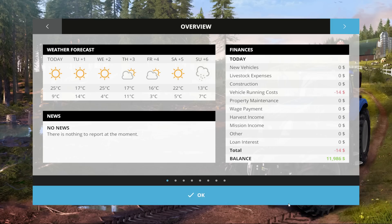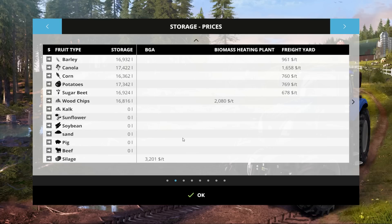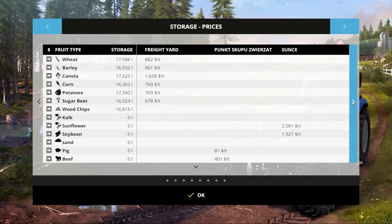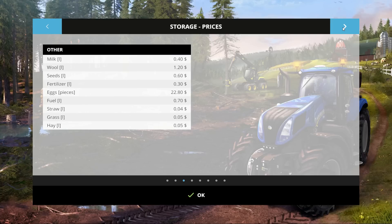Let's jump to our iCard and see what's going on. We have the usual crops as well as sunflowers, soybean, and sand. We also have the usual animals, plus pigs and beef. There are a few sell points: BGA, biomass, freight yard takes all your top crop, the Punk'd Scoopoos where you sell pigs and beef, the Suits which buys anything starting with S except sugar beets and sand — specifically sunflowers and soybeans — and the sand one which buys sand. So sand is also a thing here — not quite a crop, more of a job.